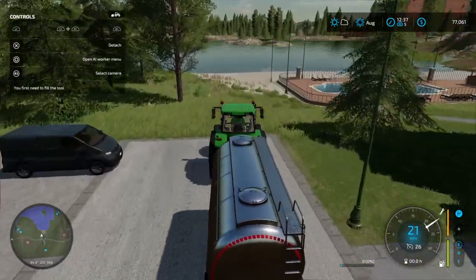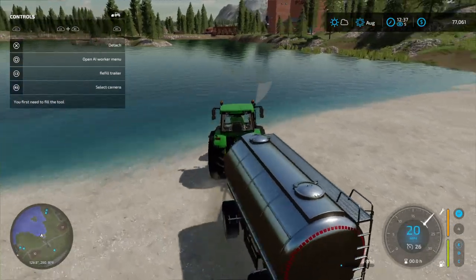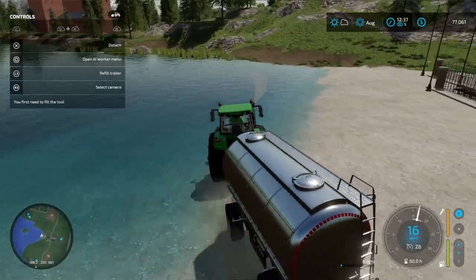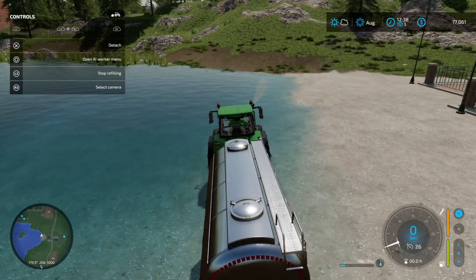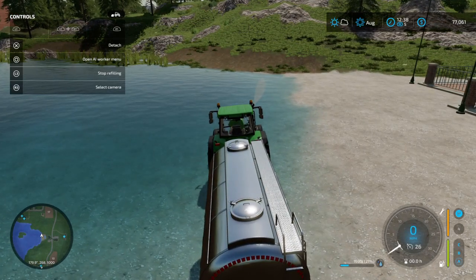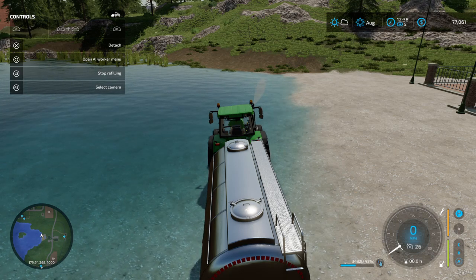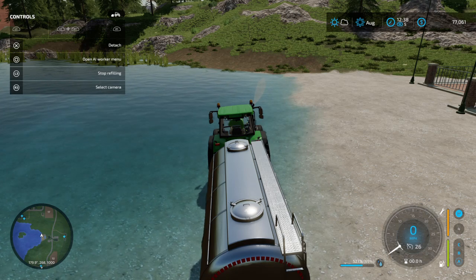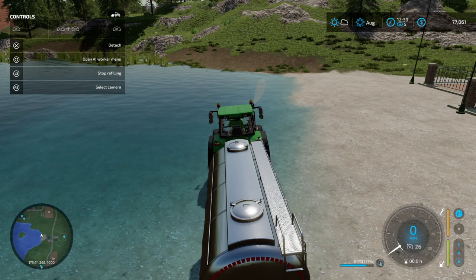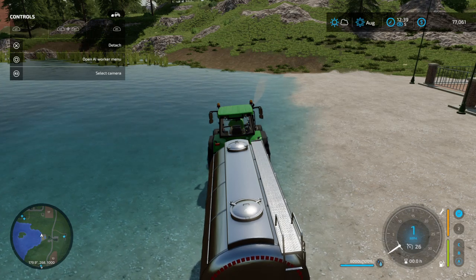Here we go — this is what we want. You don't want to go all the way in because you'll just drop off and won't be able to get back out. When it says 'refill trailer,' press your L3 button to fill up your water tanker. It might take a little bit. See, it's free — you're not paying any money.